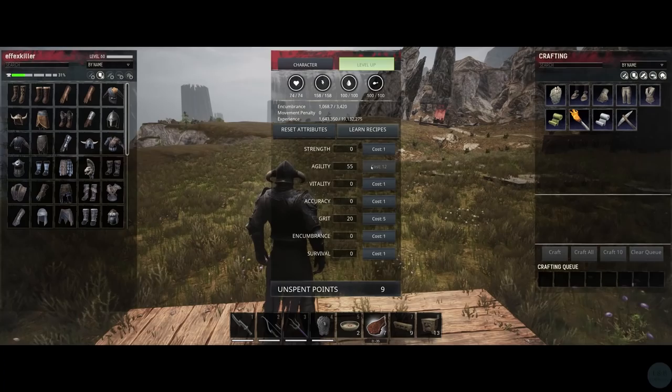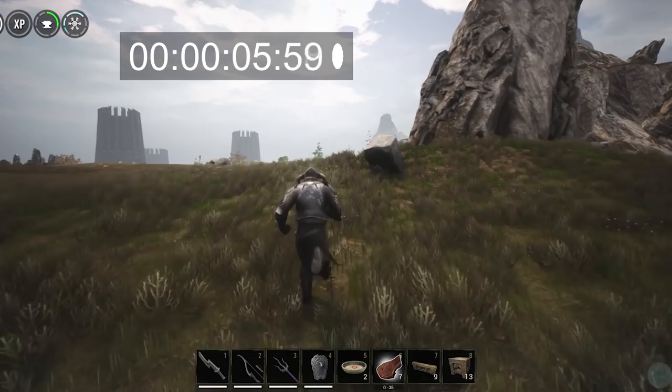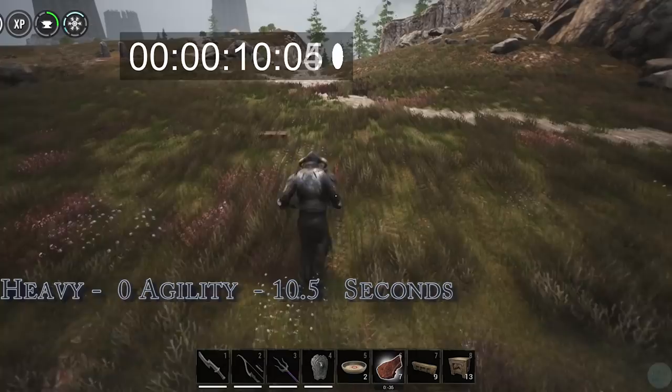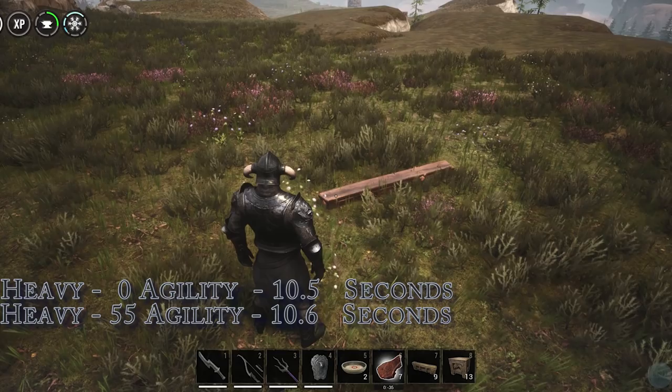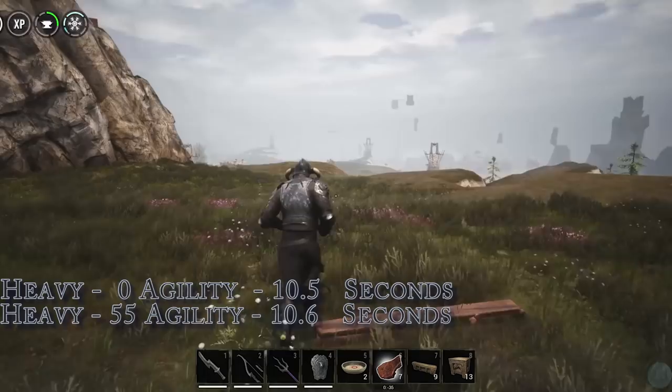And we're off. Notice I'm not jumping or making any actions, keeping these tests exactly the same. And we have run out of stamina right on our mark, guys — directly on our mark. So Logan and Lawrence, I'm going to have to say you guys are mistaken. But we do still need to try out the other actions — maybe you guys are right about sword swings, jumping, or dodging. So let's go ahead and look at that.